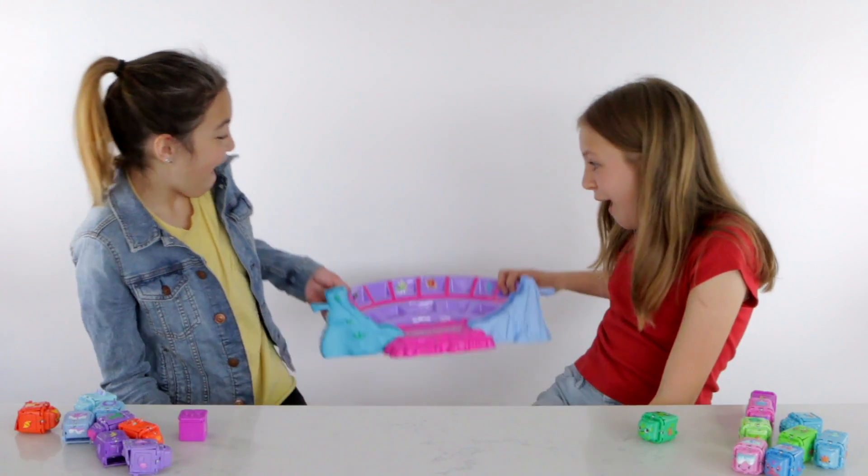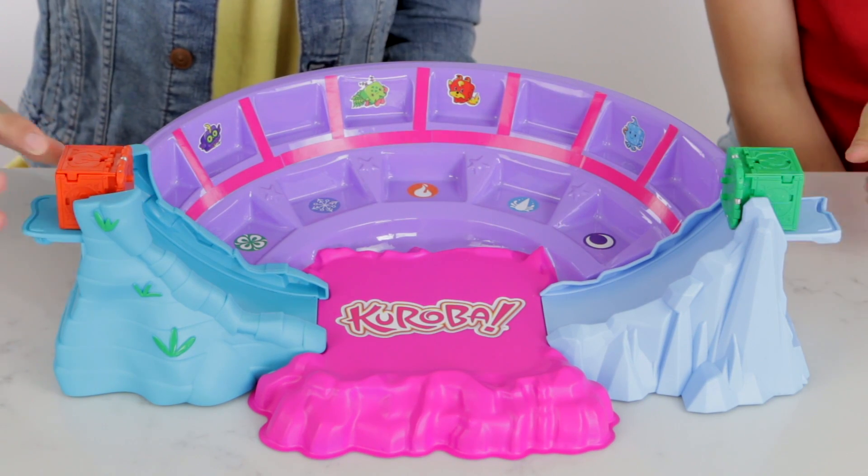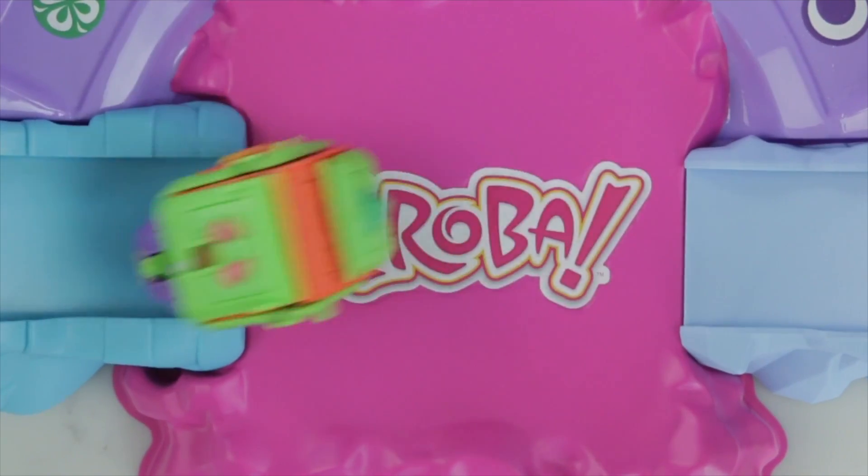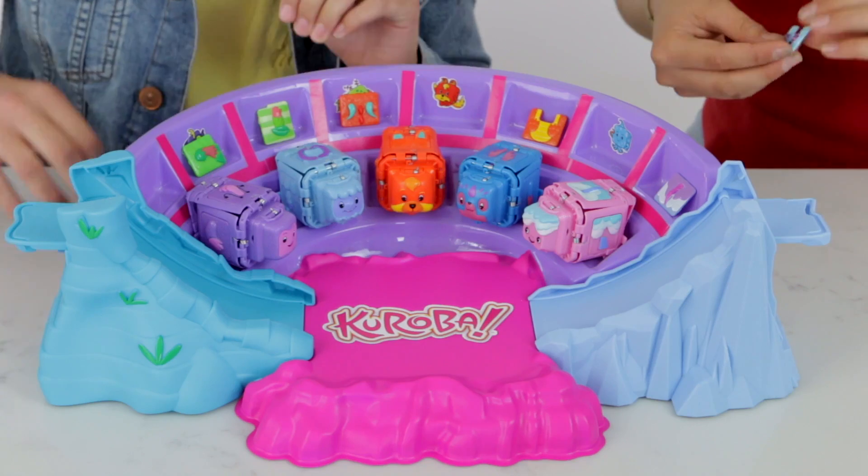You can also take your Kuroba to the Clash Arena. Place your battle-ready Kuroba on each of the launch platforms, and count down: three, two, one — Kuroba! There are places on the sides for other Kuroba to watch, and spots for some of the extra panel pieces.